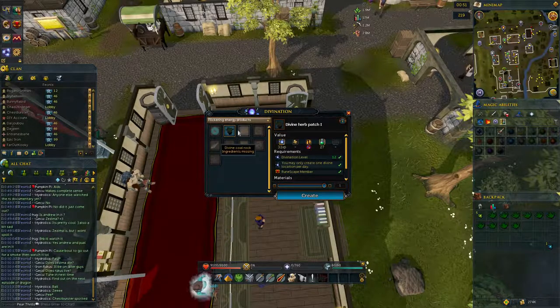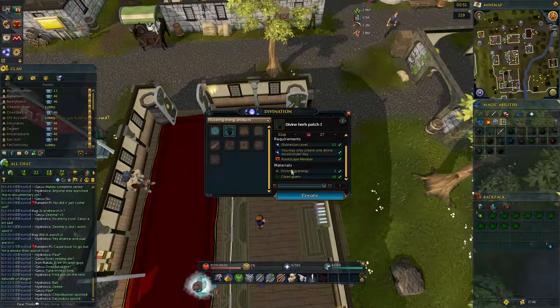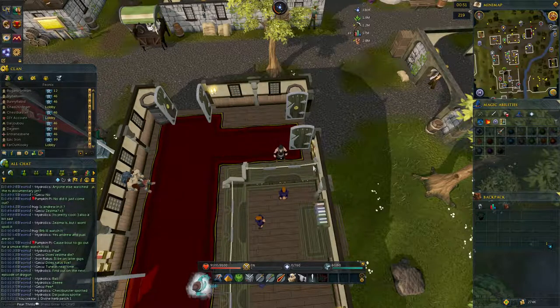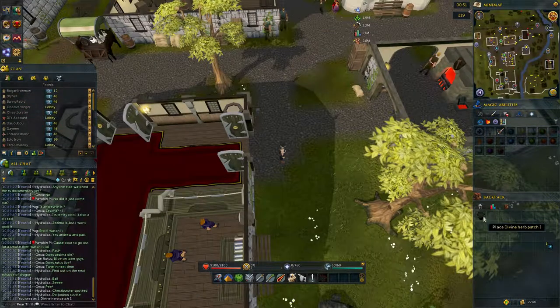Back on flickering energy — you can see it's lit up, which means you do have the required items: the five flickering energy and the ten clean worm. Once you click create, it will make the divine herb patch. You get a little bit of experience, but not too much to talk about. There we go — you've got your divine herb patch.